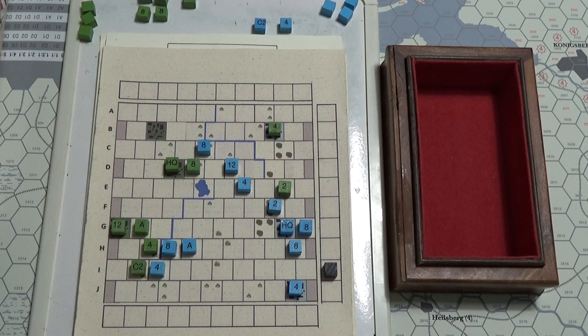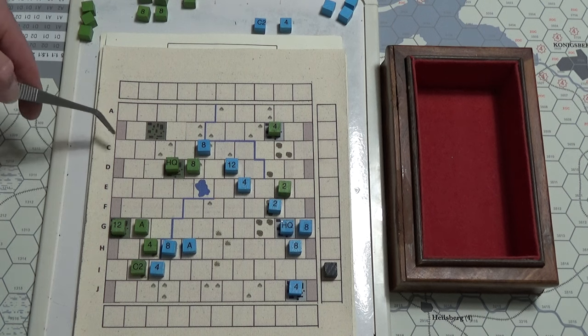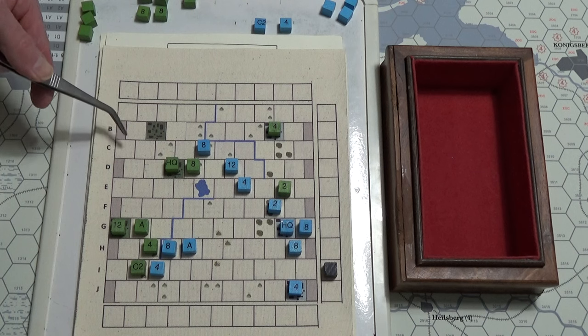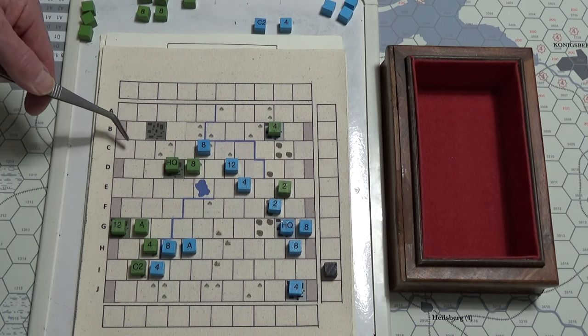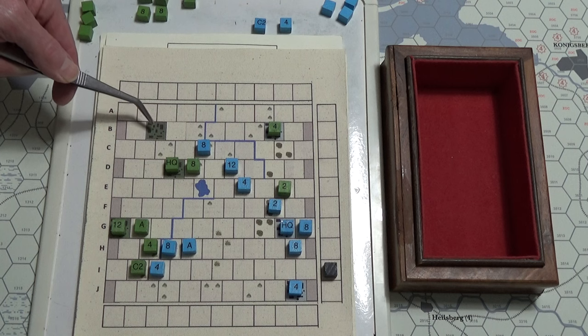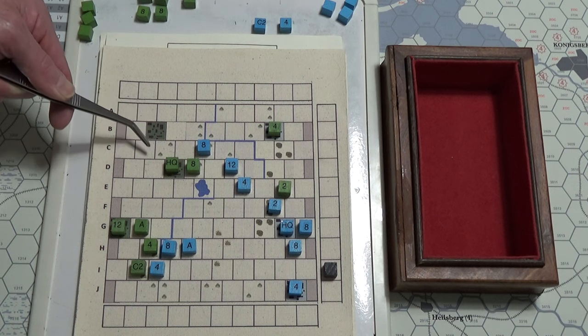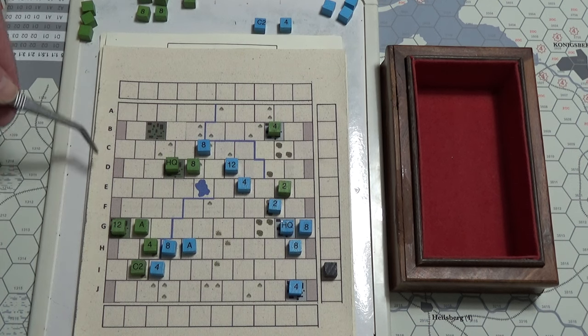There have been reinforcements for the troops. The reinforcements essentially — you can't use them that turn, they just appear. They have to appear on a friendly original city, like a green city if you're on the green side. If you can't, then they have to go along your side of the map. That's the way I'm playing it.